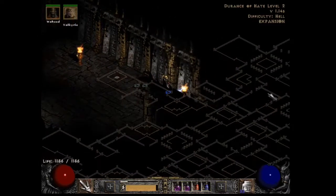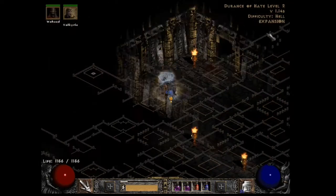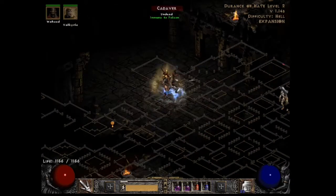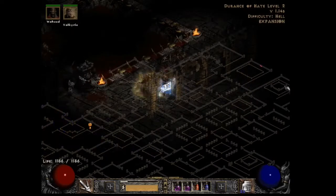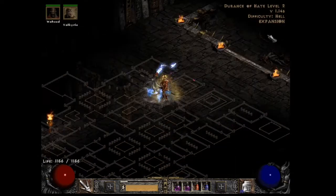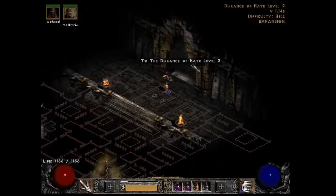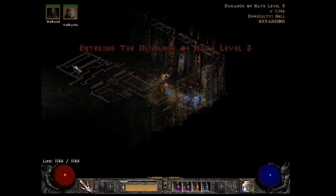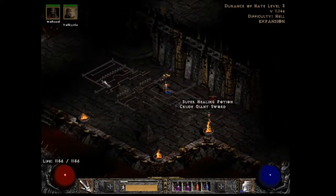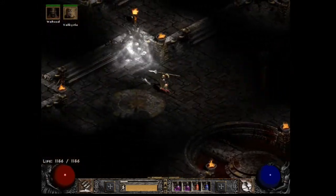Farming the Countess has allowed me to make a Stone Armor runeword, which is made in a Wyrmhide, and it came out fantastic — it's got like 1,400 defense, great all resistances. You make it with the runes Shael, Pul, and I think it's great armor. Of course there are better ones, but with single-player farming I'm pretty happy with it, and it will probably stay on her throughout her character's duration.